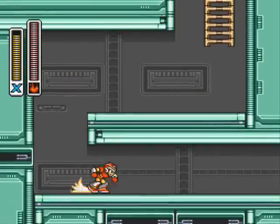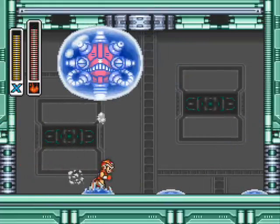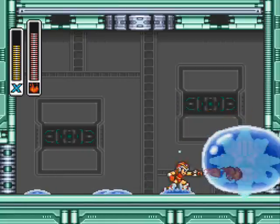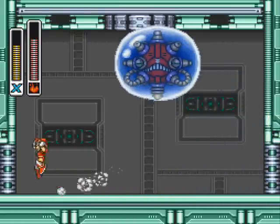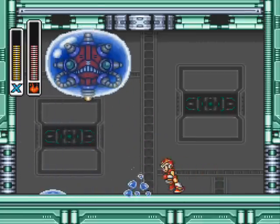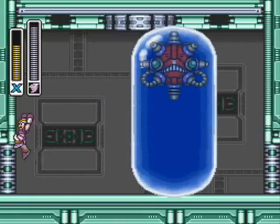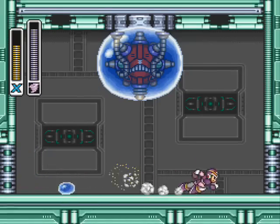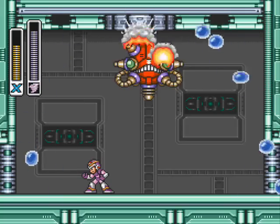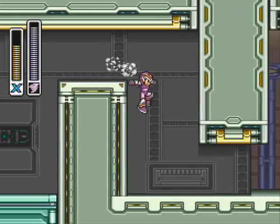We've got the mini-boss now. There's not many of these in the game — most of them are in a single level. I think this does more damage to it, or it just seems like it does. I think there's a lot of health either way. You want to use items... yeah, that's effective. You want to use weapons that do lots of damage over time, such as the flame and tornado.